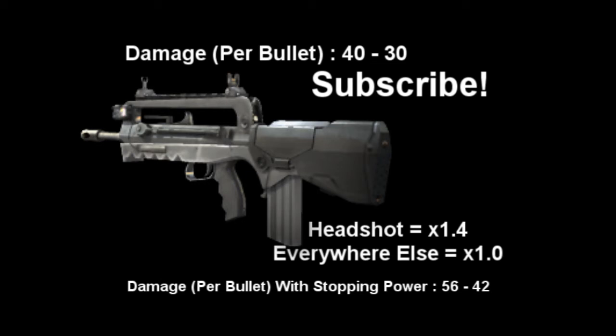The stats are damage per bullet: it does 40 damage at close range and 30 damage at long range. When you put Stopping Power on that, you're looking at 56 at close range and 42 at long range, which means it's still going to be a one-burst kill as long as all three bullets hit. The headshot multiplier is 1.4 and 1.0 everywhere else.